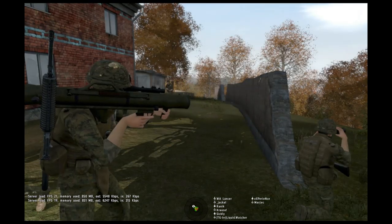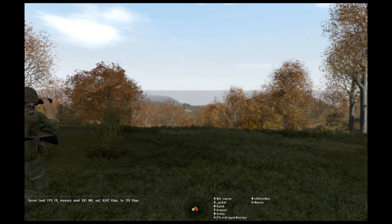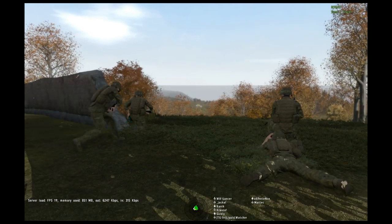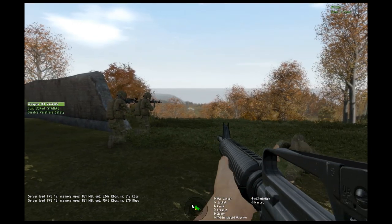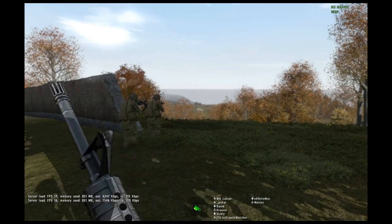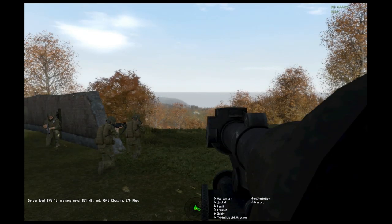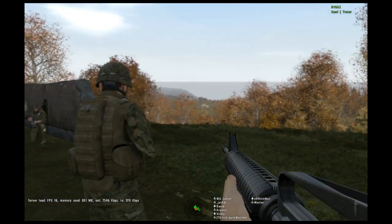From that position, once Alpha has completed their recon, or if they come under contact from Little Hill, I want Charlie — and I'm back. Weapons get set up. We got contact front. Casualties coming in. About 300 meters or so, down the slope.